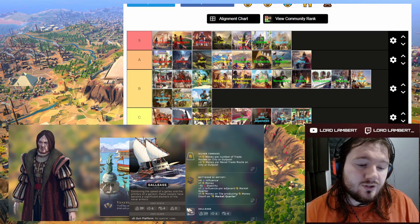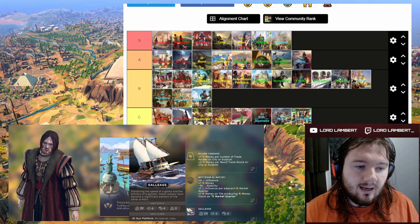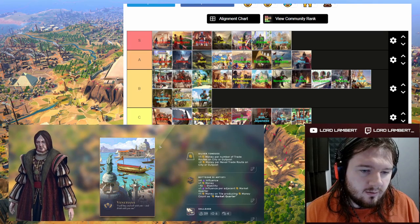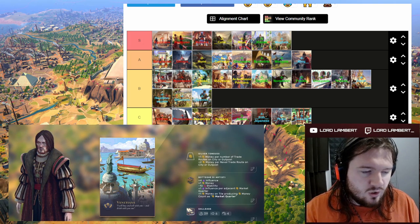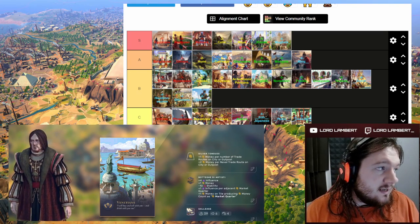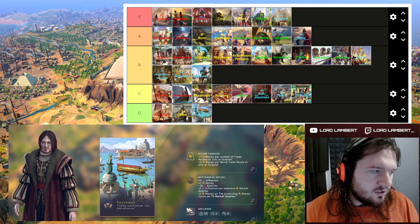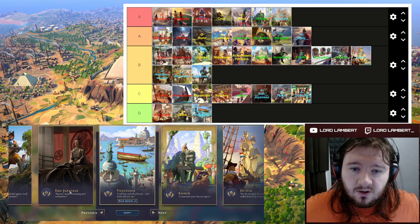The Venetian unit is the Galeas — costs two copper and two saltpeter. In inner seas (coastal waters) it gets much higher combat strength, but in deep water it's only at 39 strength. It can punch above its weight in inland seas, which is nice. Overall the Venetians are D tier — the terrible emblematic quarter brings everything else down. It's definitely worse than Joseon and belongs in D tier.